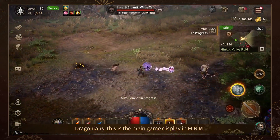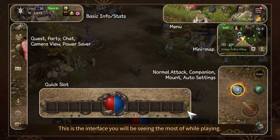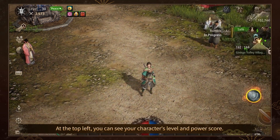Dragonians, this is the main game display in Mirror M. This is the interface you will be seeing the most of while playing. At the top left, you can see your character's level and power score.